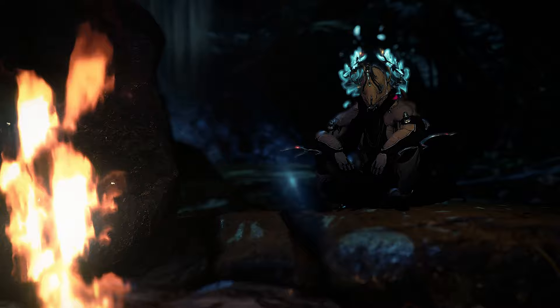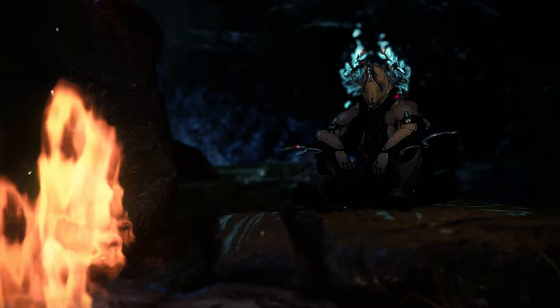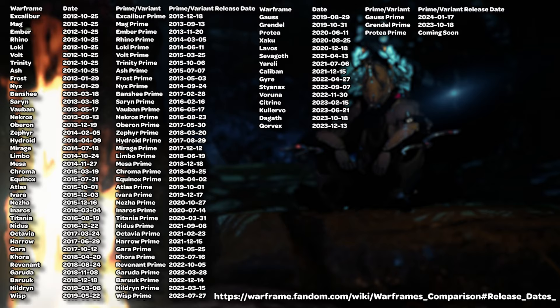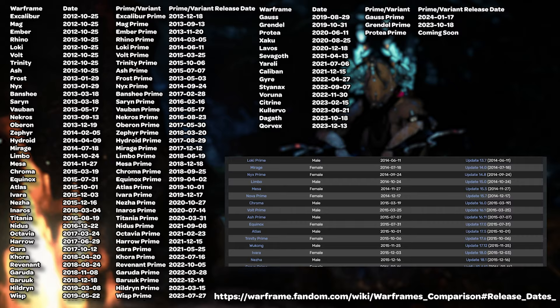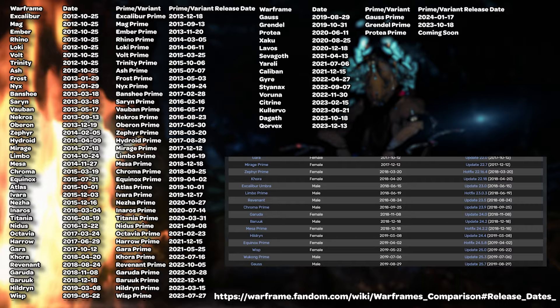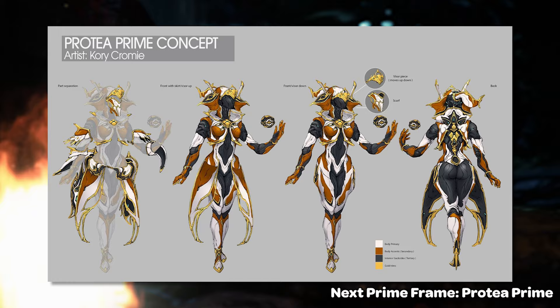When it comes to new Prime Frames and their release order, they're usually released in the same order as their normal counterparts, along with the Prime versions of their signature weapons. Sometimes extra weapons, companions, and archwings can also be part of the Prime release. You can check the Warframe Wiki for release dates and get an idea of what the next frame will be, though keep in mind there can be small switches — as seen with the Grendel and Gauss Prime releases. Prime Frames are normally released every 3 months, while normal frames come out every 2 months.